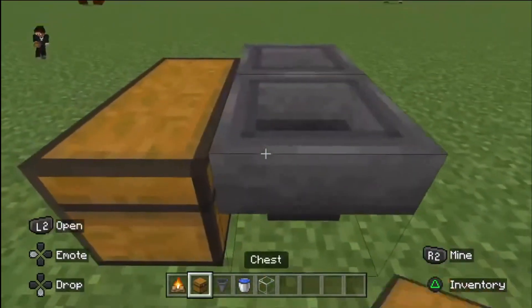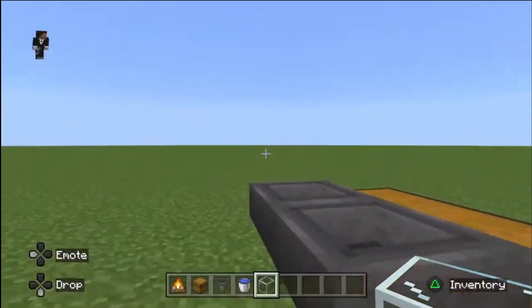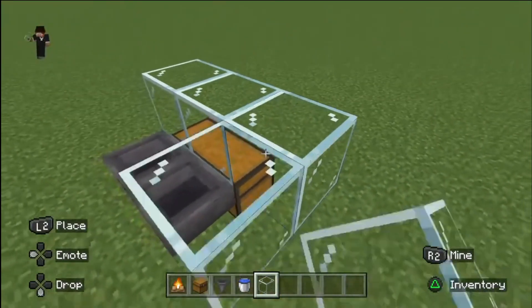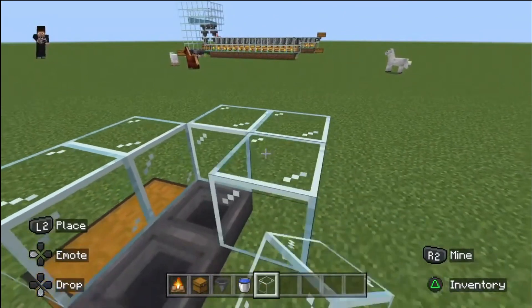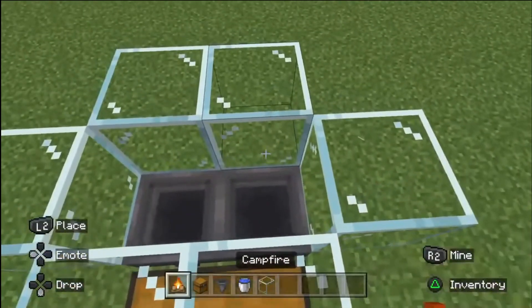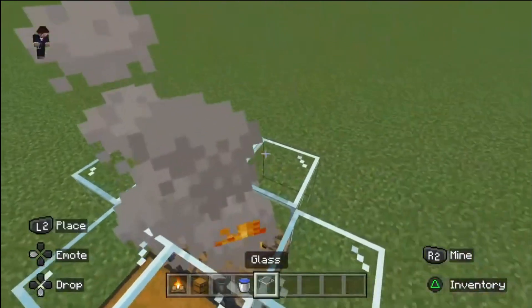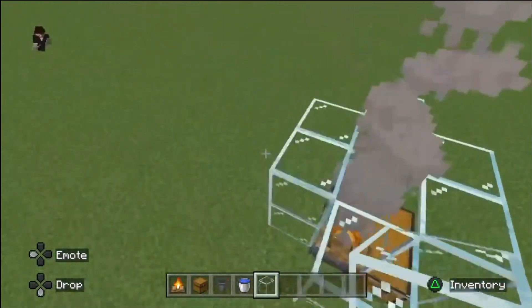...right behind. Put glass surrounding the hoppers. Place the campfires right on top of the glass.